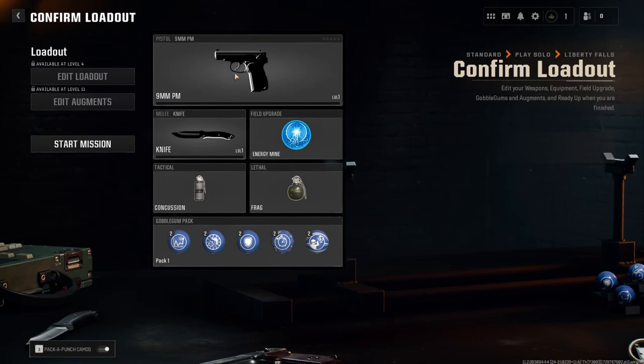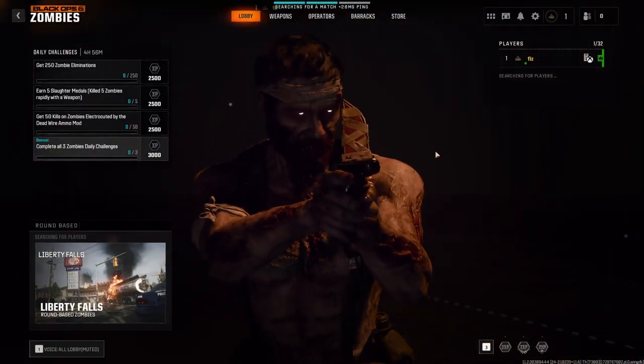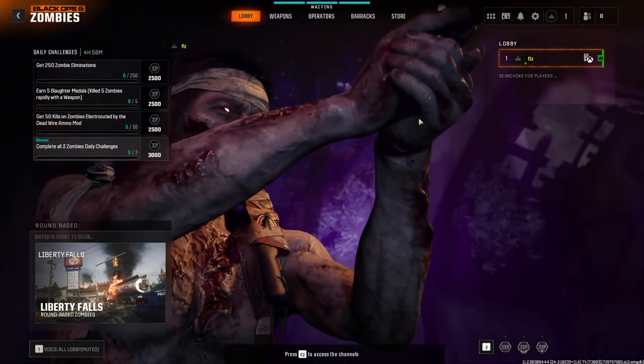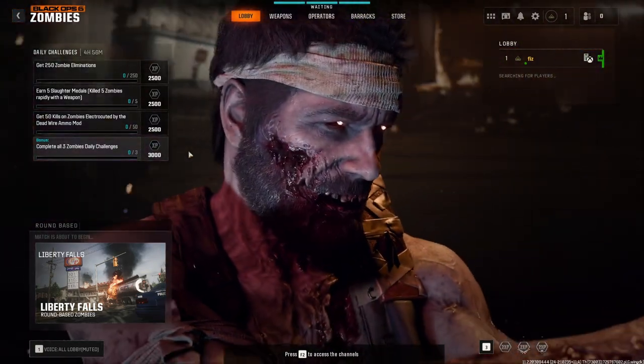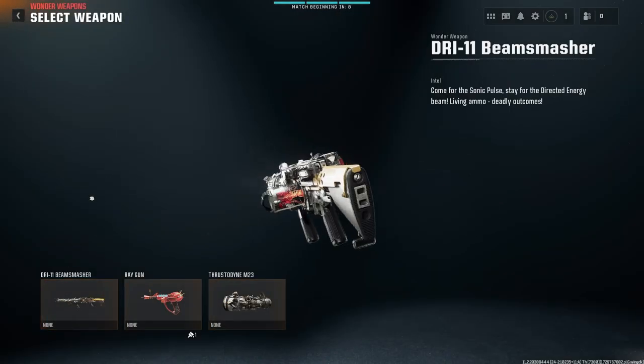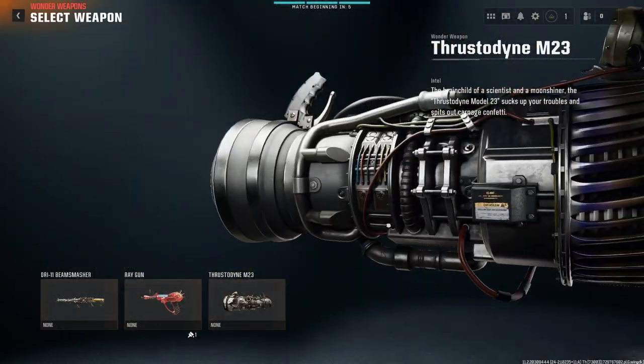Starting with the 9mm pistol, a knife, energy mine, concussion grenades, and a gobble gum pack. I've not even looked at anything — I don't think I've got anything unlocked. Pack-a-punch camos, on or off. Not sure which is on. Start mission, I guess. And we're loading. Let's do it. Not looked at any settings, not looked at any pack-a-punch or anything. Wonder weapon — the Beam Smasher. Damn, look at this thing. That's crazy. Is this the thunder gun? Like a new thunder gun. This is exciting.